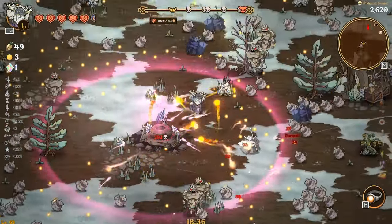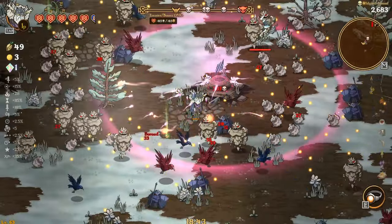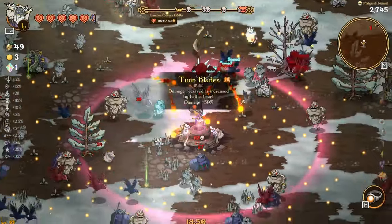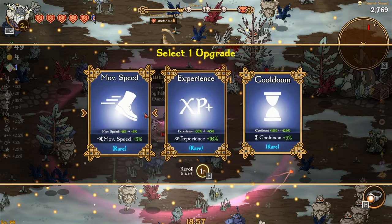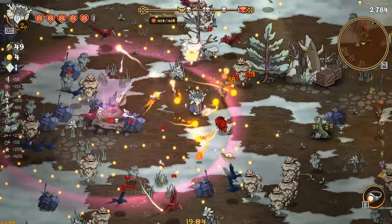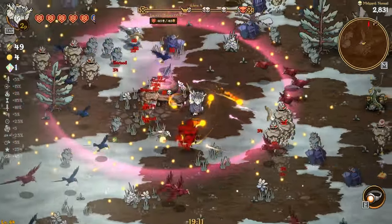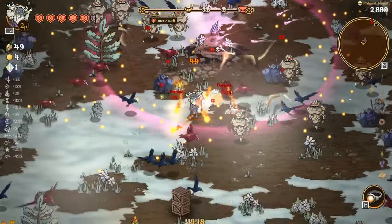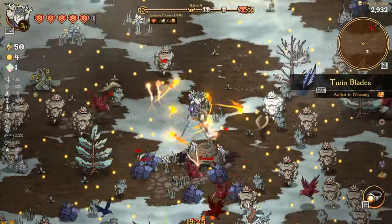I mean, we have a bunch of red hearts now — unlike before when we only had one. So I'm okay with this, I'll take it. Projectile on the sword would be huge. Move speed, experience gain, or cooldown — I'm going to go experience gain. Even though we only have this wave and then we fight the boss, so maybe it's not the greatest idea, but hey, I'll take it. The fire damage is crazy. I do like the fire damage — the fire damage feels super good.